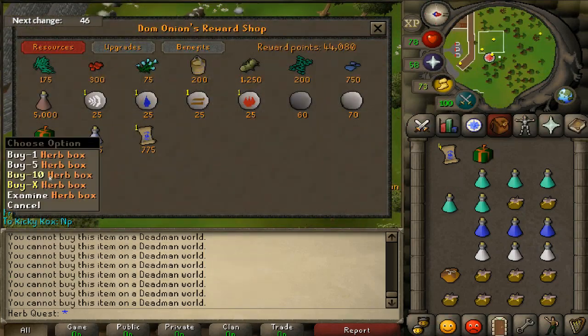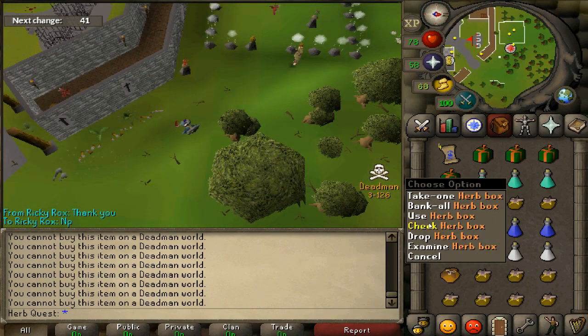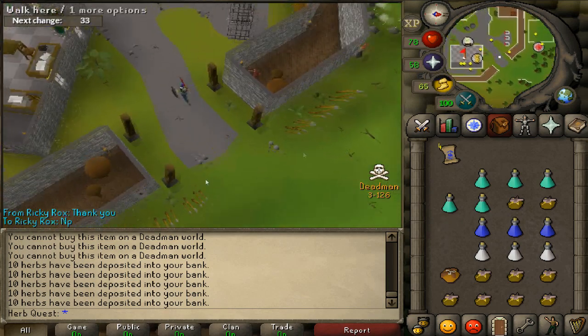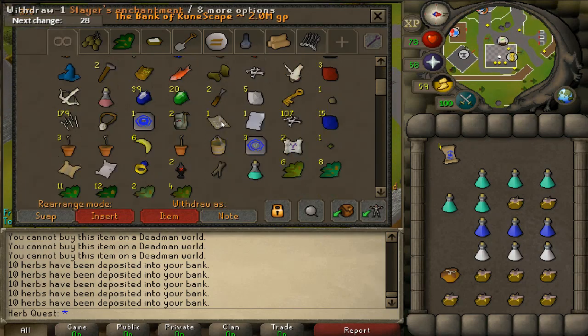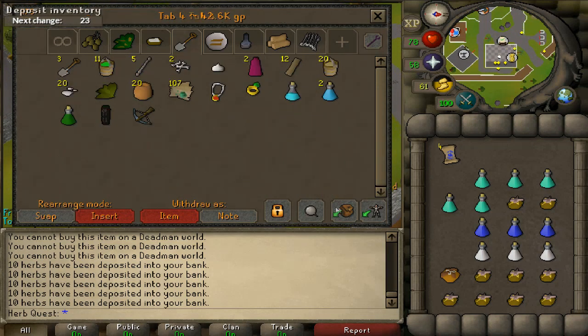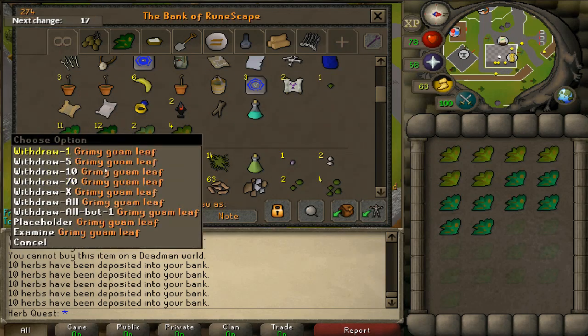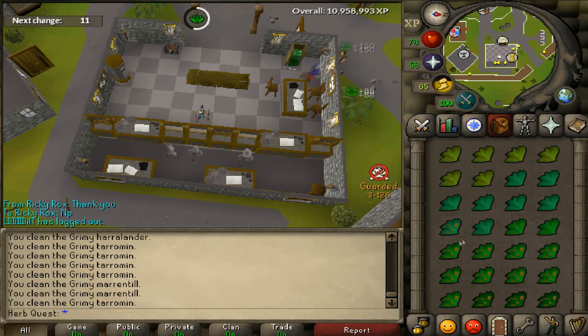If you happen to be a PKer and you see anyone blackjacking there, that's some pretty free loot. But yeah, there's me getting the Scrolls of Redirection and the Herb Boxes. Got some decent loot from those — a little extra tip for you guys who stuck around beyond the ending of the video.